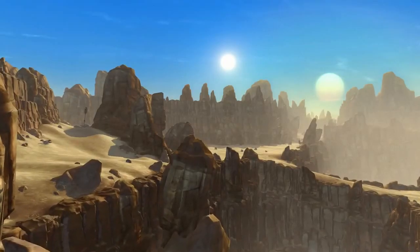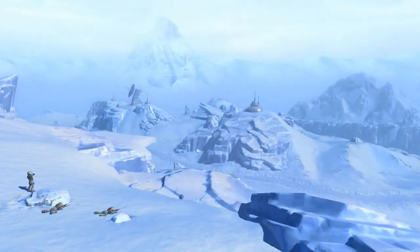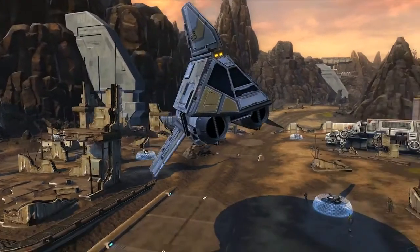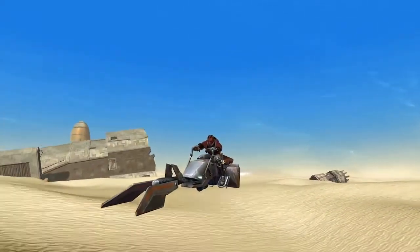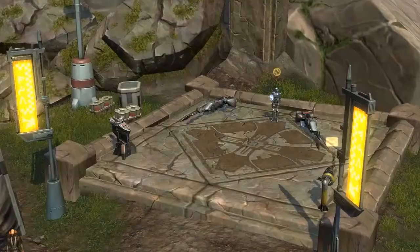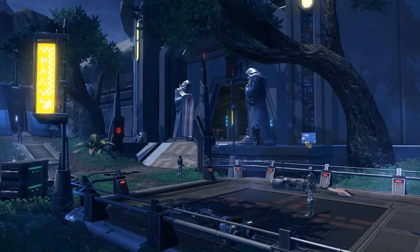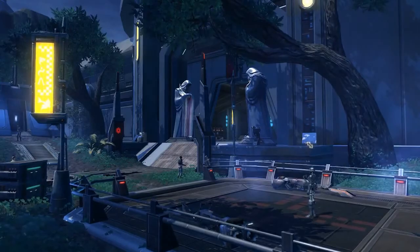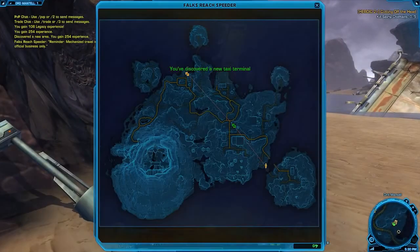The worlds of Star Wars: The Old Republic are huge, and you don't want to run clear across a world just to complete a quest. That's where the taxi system comes in. At various points on each world, you'll find taxi or speeder stations that can help you get across large distances more quickly. These stations are usually located in all the major areas and at spaceports. Sometimes routes will be open to you automatically, but other times you'll have to visit a taxi station before you can travel to it from other stations on the world.